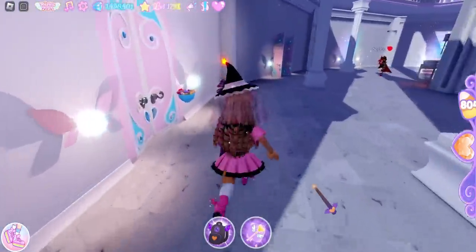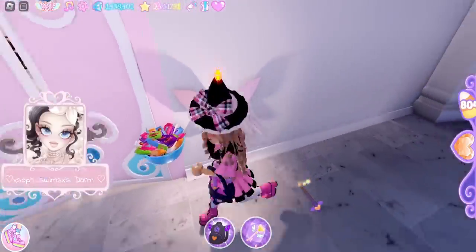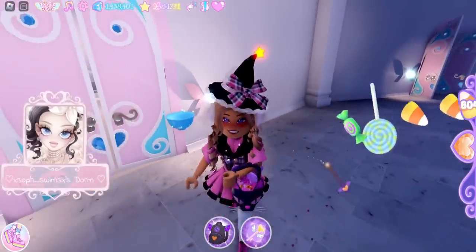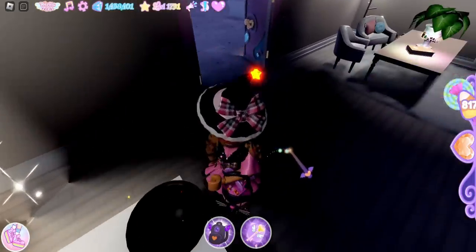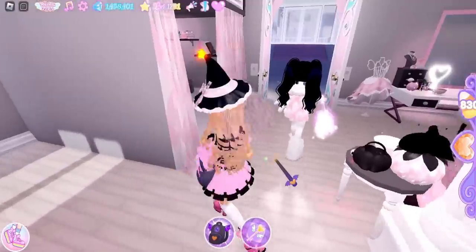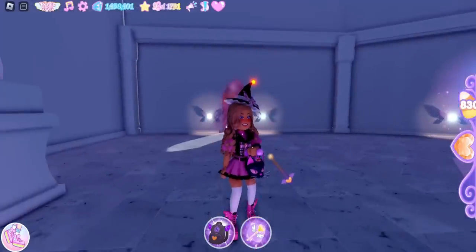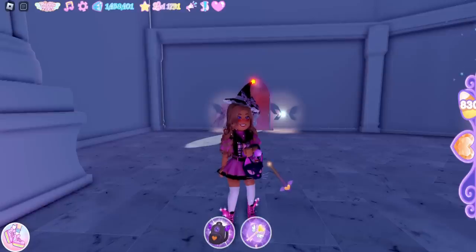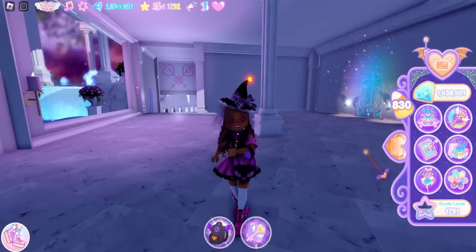Let's quickly go around and see if anyone has an open dorm with a candy bowl. This person put their candy bowl outside their dorm, so we can collect it. There's another candy bowl and a third one as well. On this server I was only able to collect from three other players' candy bowls, so trick-or-treating in the dorms isn't the most effective method, but it is a way to get extra candy. Now we have 830 candy.